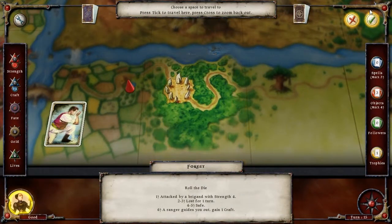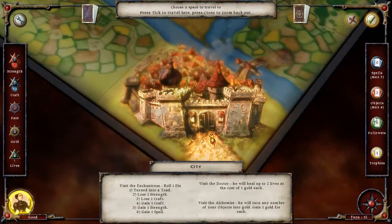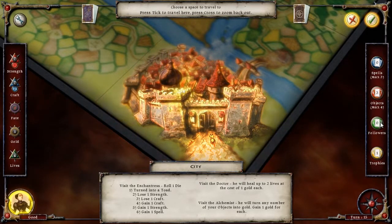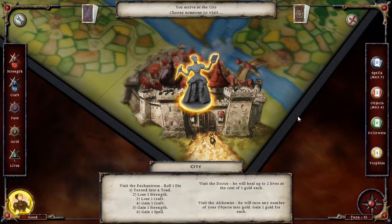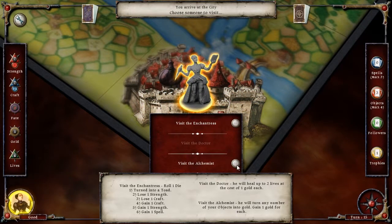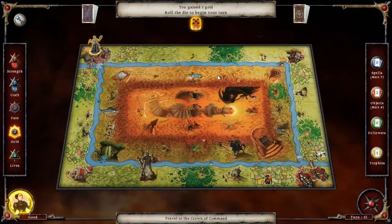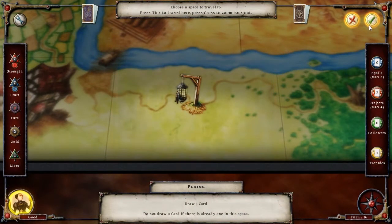Let's see what's over here. I can visit the enchantress, talk to a doctor, or get an alchemist — we'll do the alchemist. Hello alchemist, I wish to turn this Orb of Knowledge into gold, because I'm frankly not using it and I just have a natural affinity for that kind of stuff anyway. Let's see if we can't get closer to the tavern.